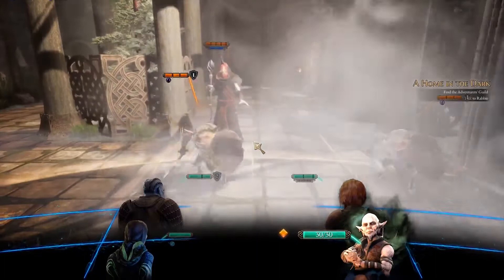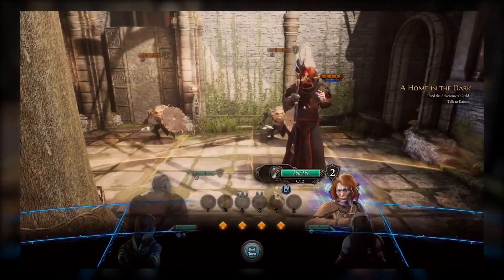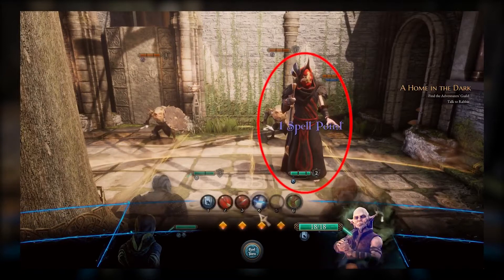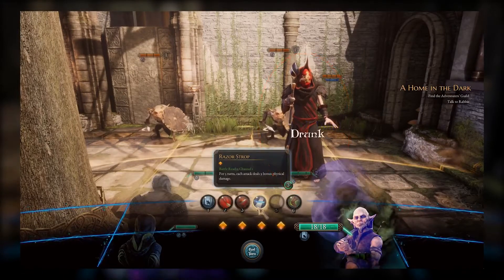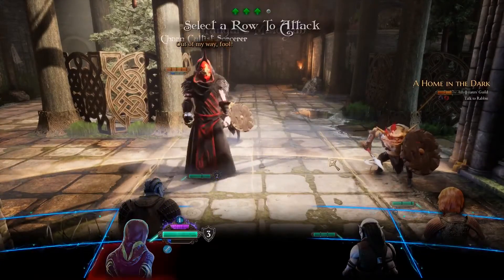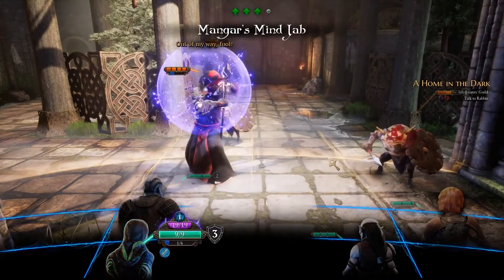Plus, if we surprise them from behind, their formation will be flipped, leaving their vulnerable ranged units exposed and within reach of our battle-hardened frontline. Now it's the enemy's turn. And, as you can see, we've weakened their attacks considerably.